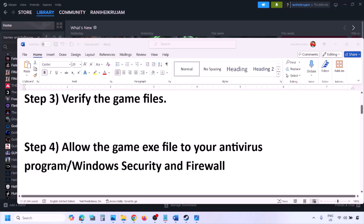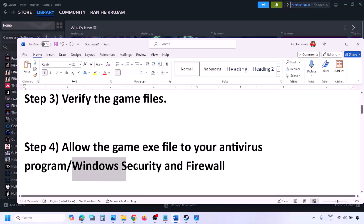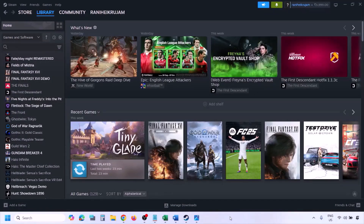The next step is to allow the game exe file in your antivirus program. If you have a third-party antivirus like Avast, Norton, Bitdefender, or McAfee, make sure you allow the game exe file in that program. If you're using Windows Security, allow the game exe file through Windows Security as well.